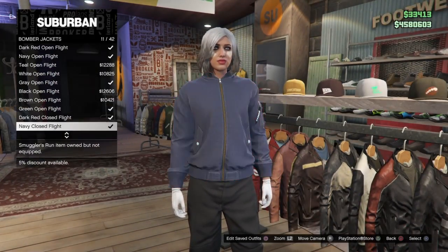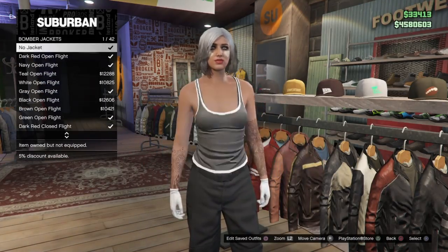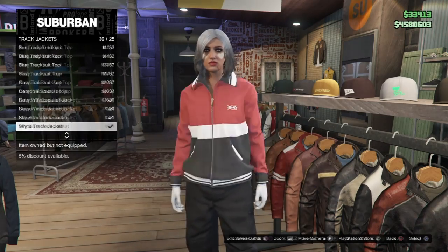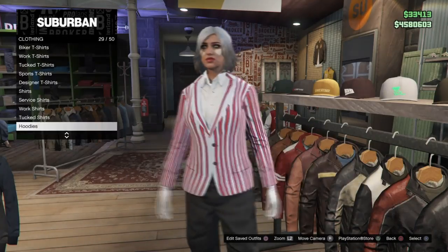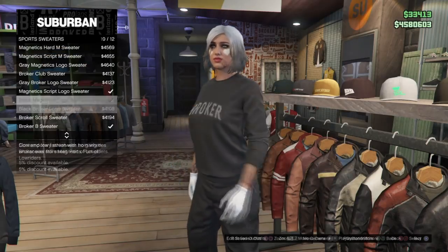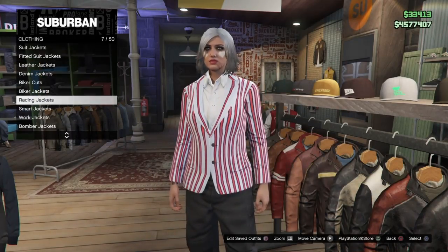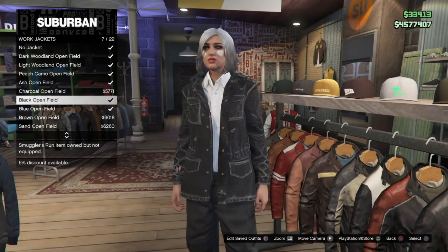The first thing you're going to do after getting your black joggers is head to the clothing store and put on one of the boating blazers. Under the fitted suit jacket section, you'll have a white button-up shirt underneath. Then find under work jackets the black open field work jacket. This keeps the white button-up underneath, which allows us to add a tie or bow tie to create the no-bra look with the joggers.